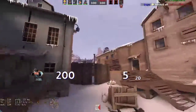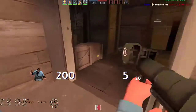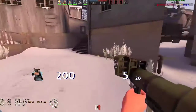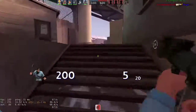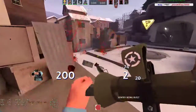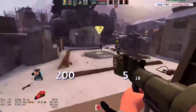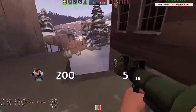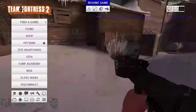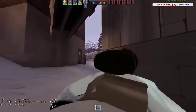Hey guys, today we're doing another loadouts weapon discussion. Today I'm running Liberty Launcher, Base Jumper, and Disciplinary Action. I'll go over their stats in a second once I inevitably die. I already tried to do this video once — it was like two people on blue including me versus like five on red, so we got crushed.